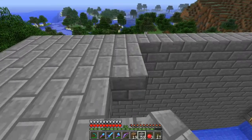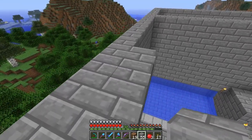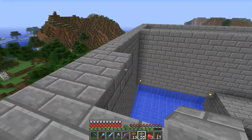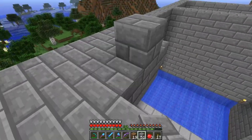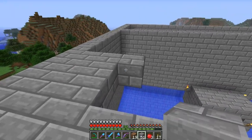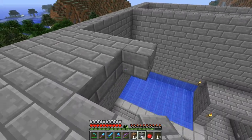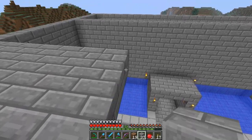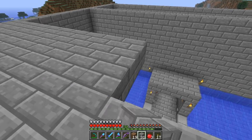Oh man, look at that sheep down there — he's blue! A lot of blue sheep had to die in order to get blue wool for the three-by-three piston door.